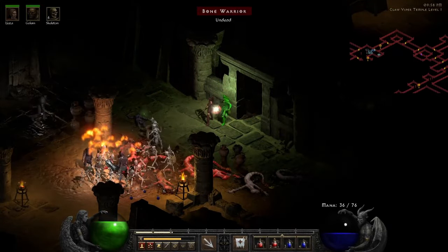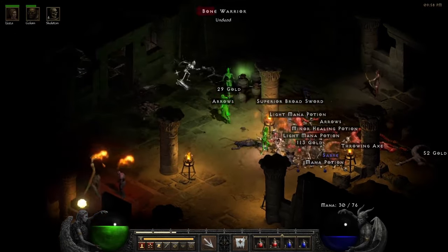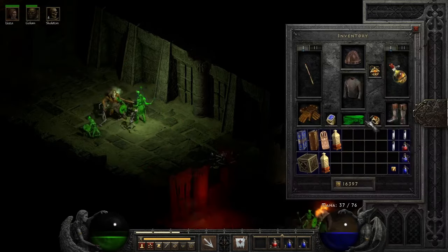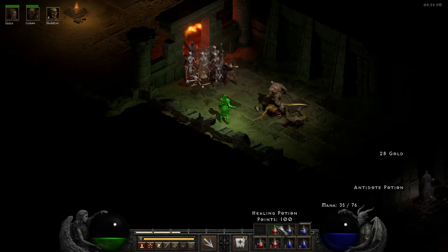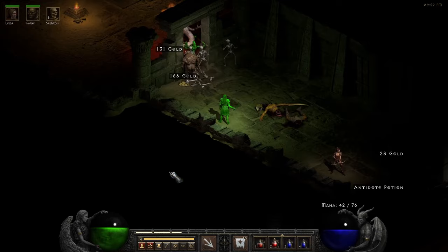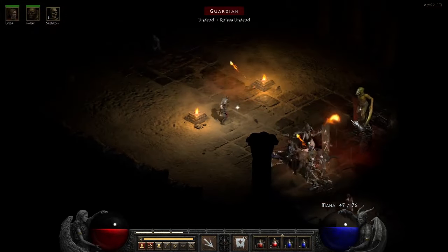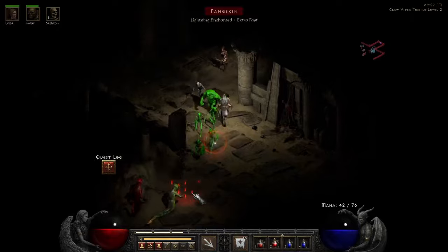How long did that curse stay up — 14 seconds, okay. Let's heal up a little bit here because I'm actually getting hurt. That was my own skeleton! You know, for having this much poison resistance and poison length reduced, I'm still getting poisoned. There's an antidote right there of course — that's kind of crazy. Come on, let me in! Screw that — that was rough!